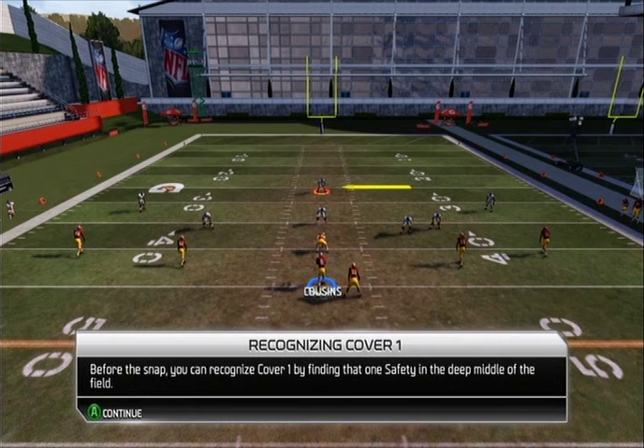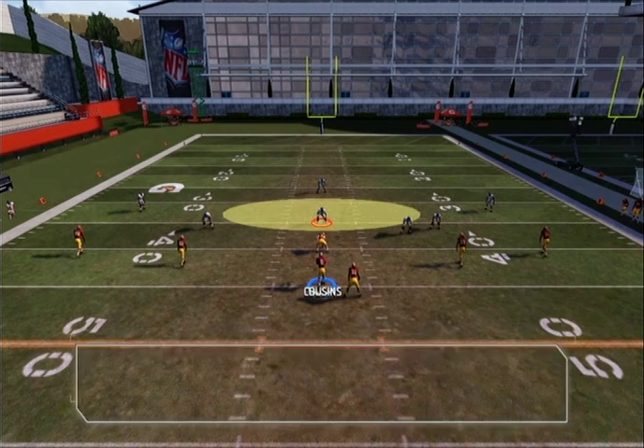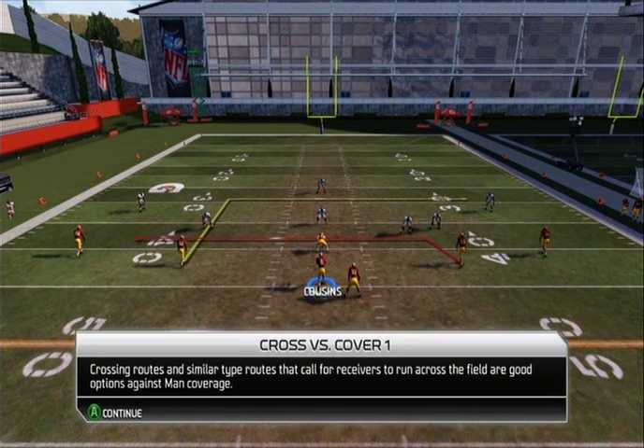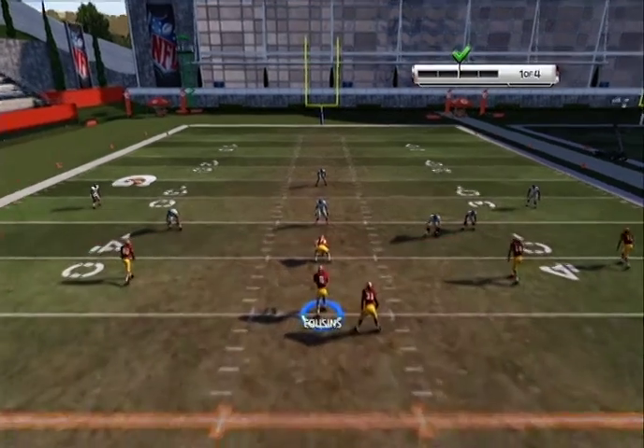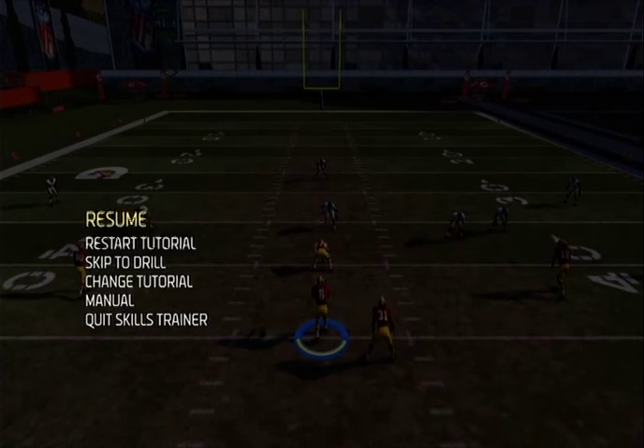Cover 1 uses one safety deep in the middle, cornerbacks off the line of scrimmage, and an extra defender in the middle. But here's the catch — crossing routes and similar route types that call for receivers to run across the field are good options against the man. I'll skip ahead and do the drill.